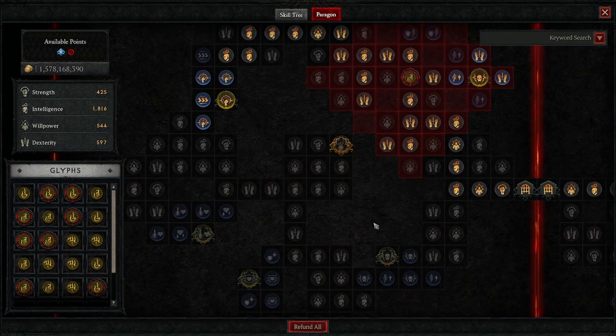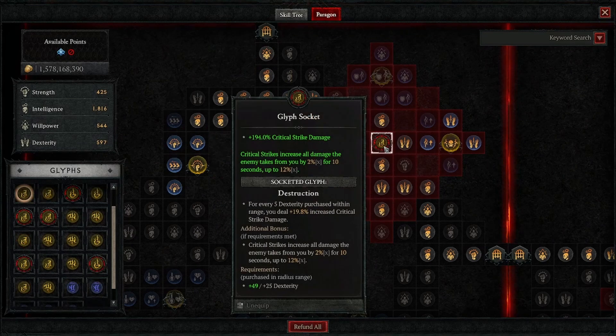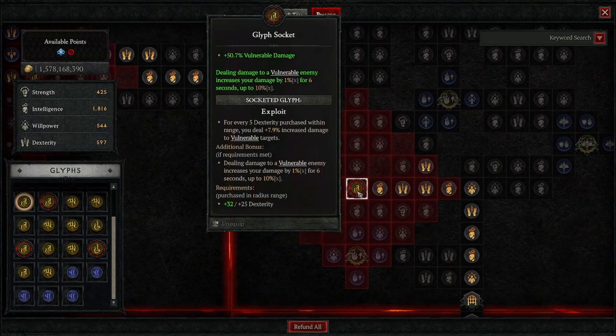For our fifth board, we're going to go to the left for the ceaseless conduit board, and put in the destruction glyph that gives us critical strike damage, and critical strikes increase all damage the enemy takes from us by 2% for 10 seconds, up to 12%. Then up from there, our sixth board is going to be the searing heat board, and we're going to put in the exploit glyph that gives us a bunch of vulnerable damage, and dealing damage to a vulnerable enemy increases our damage by 1% for 6 seconds, up to 10%.